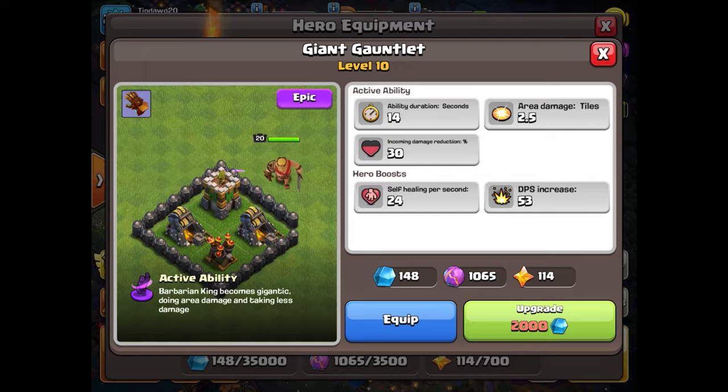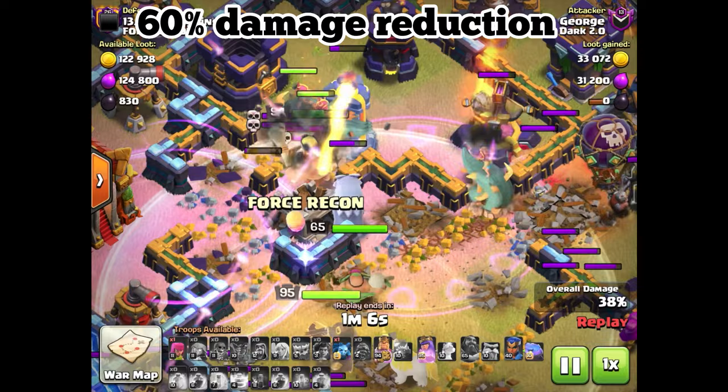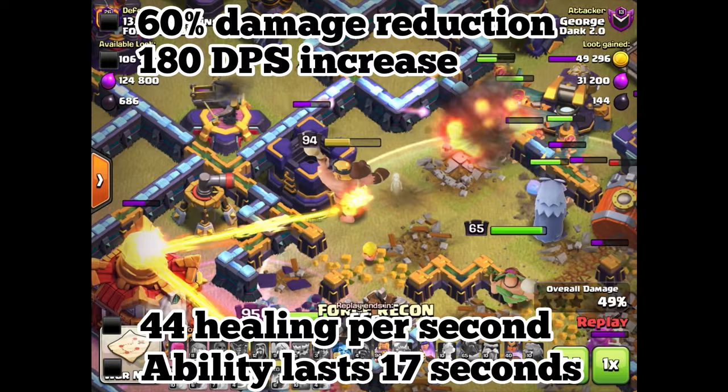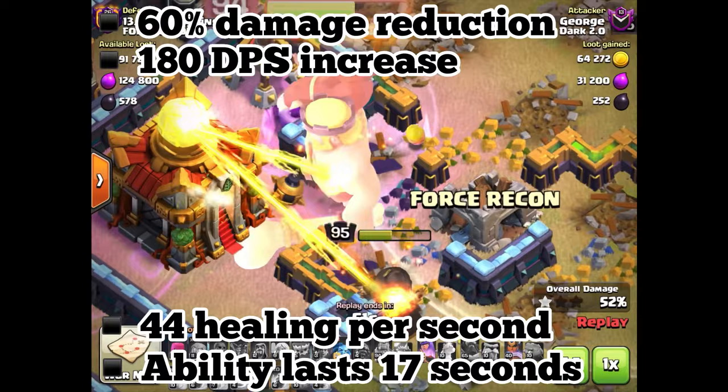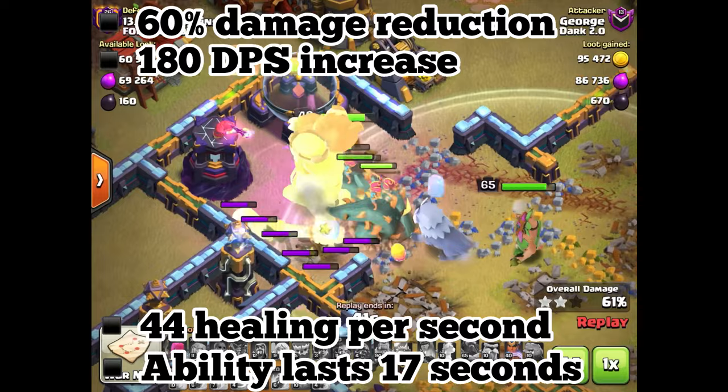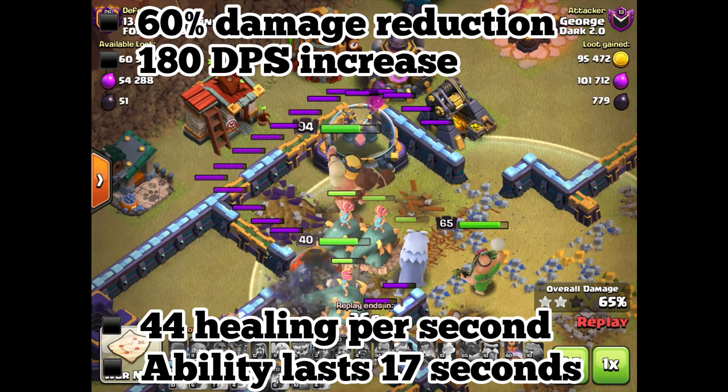Last we have the giant gauntlet. At max this piece of equipment boasts 60% incoming damage reduction, 180 damage per second increase, and 44 healing per second. When activated, this ability lasts for 17 seconds and is definitely the most tanky of all the equipment options, but unfortunately it comes short in damage production and HP increase. The giant gauntlet also offers some splash damage capabilities, but on well-built bases, I'm not sure that this option will be much of a help.